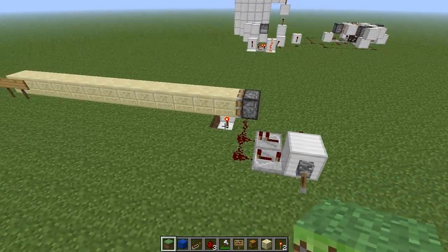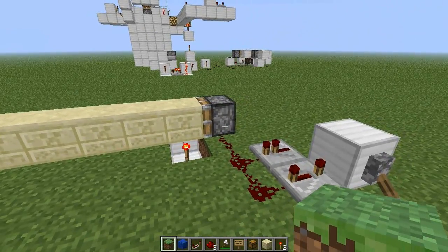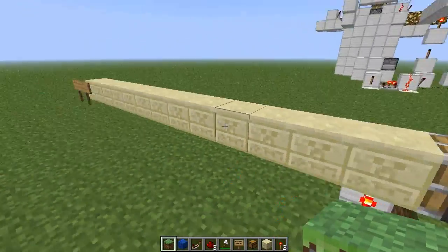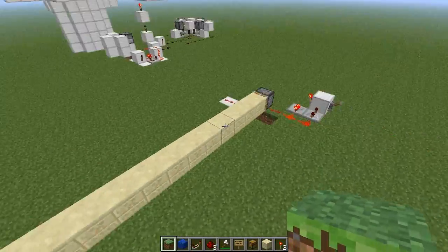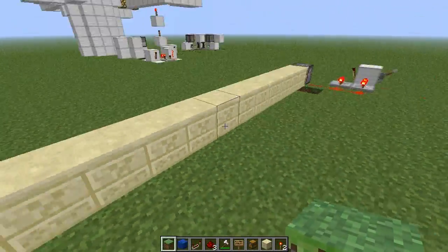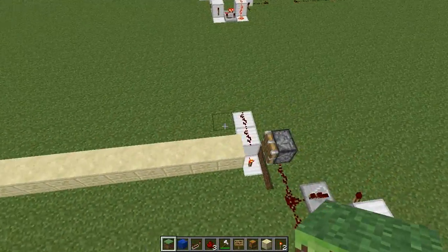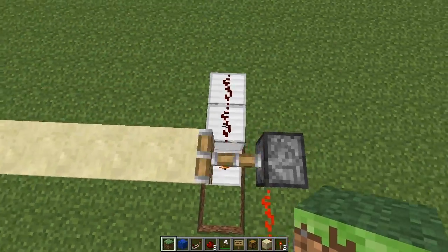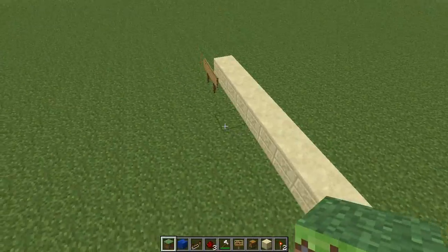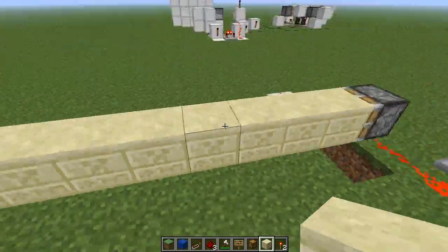So first I'll show the principle behind it. The way this works is you have a clock that constantly updates a piston, and a piston can only push 12 blocks. So there are 13 blocks over here, so it won't be pushing. But if you break one, it will be pushed, and because of this redstone torch and this redstone wire, this can be detected. So this way you can detect 12 blocks away that a block was pushed.